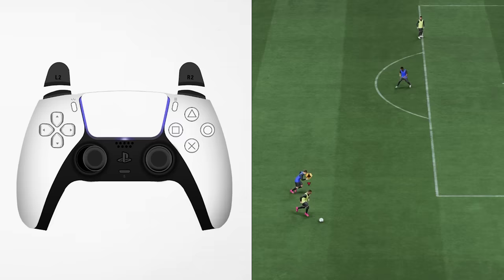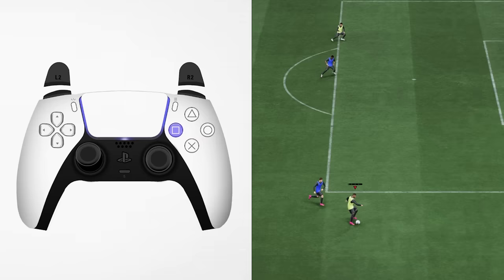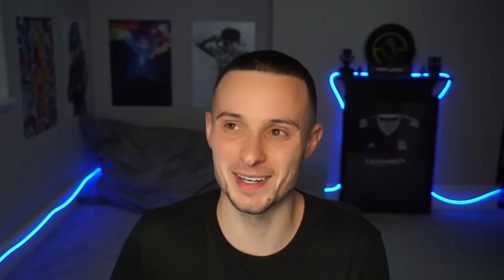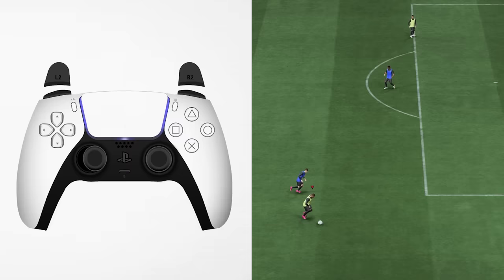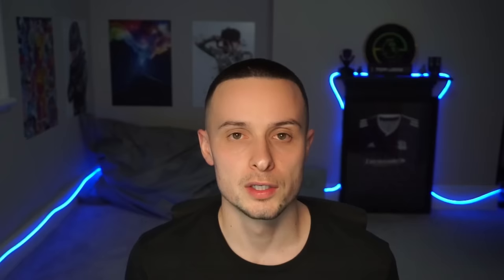Skill move number three is the ball roll scoop turn, which can only be performed by five star skillers. First do a ball roll — flick your right stick left or right — then to do the scoop turn press square-X (or circle-X, though square-X is recommended). It's basically a fake shot, but as you do it you rotate your left stick 180 degrees — from 12 to 6, or 3 to 9, whatever way you're facing. The ball roll is one movement on its own, and then the left stick rotation and square-X are performed at the same time.